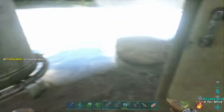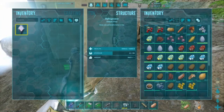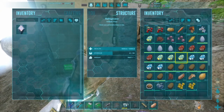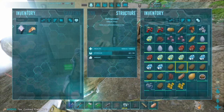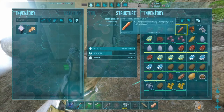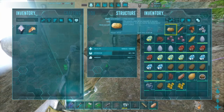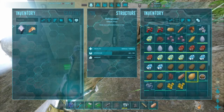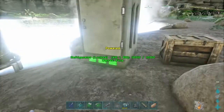Next is simple kibble. For simple kibble, you will need one cooked fish meat. You also need veggies for making kibble. The type of veggies are savoury, rockerot, long grass, and citronal. Over here I'm going to show you how the veggie thing works.